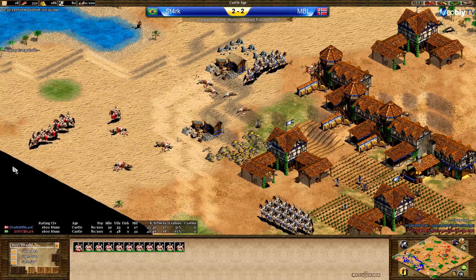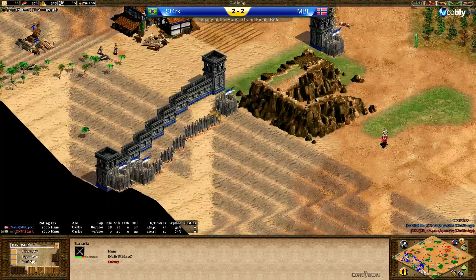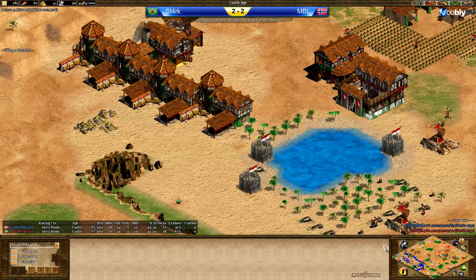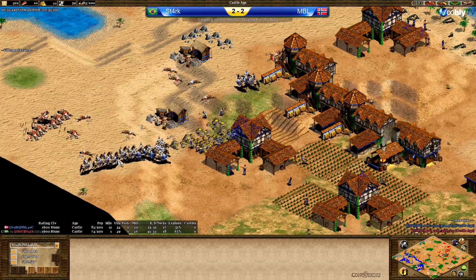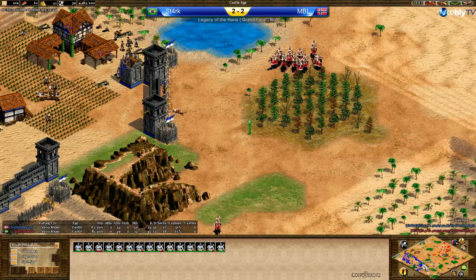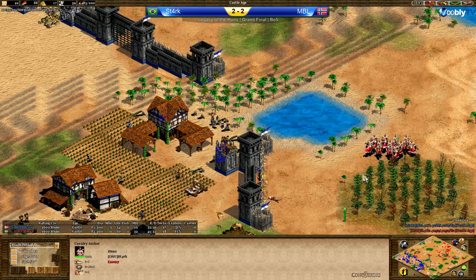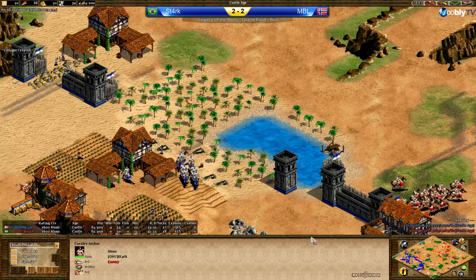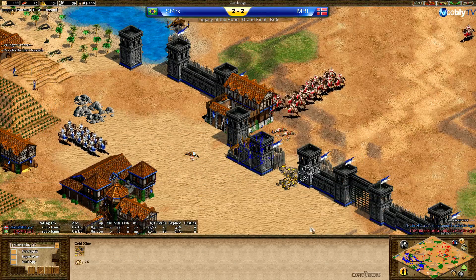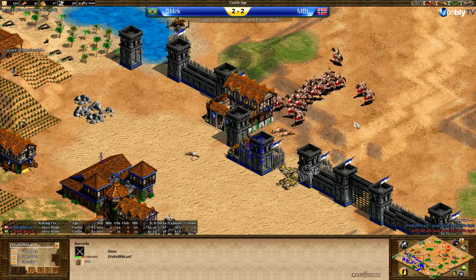Only a five-villager advantage for MBL right now. Stark is still going strong on cavalry archer production. MBL has nearly no food at all. I'm kind of speechless — MBL.exe stopped working pretty much. Let's see if Stark can do more damage — he could have gone through here yet again but he's focusing on the barracks and trying to get it down again, claiming this hill.